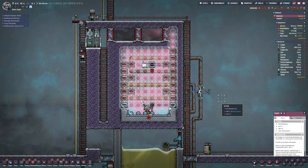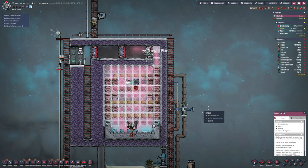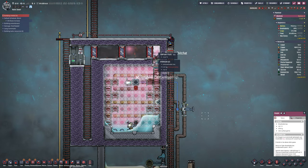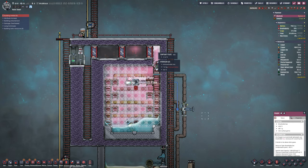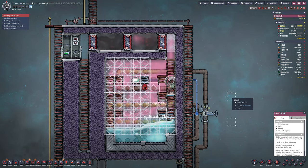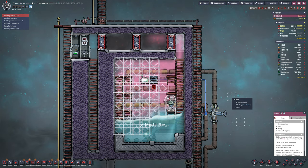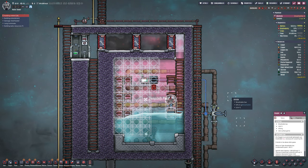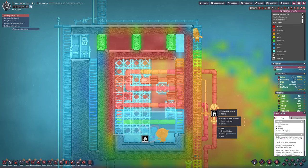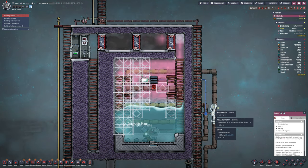Jumping back over to the melt room because the pump has stopped again. The principle is quite simple - the suit keeps them safe from the heat and gases. They go in and build the ice temperature plates. The ice itself is put in by the sweeper because the sweeper will auto-fill the building. As they build it, the ice immediately melts into water, which is pumped into the reservoir and used for everything else.